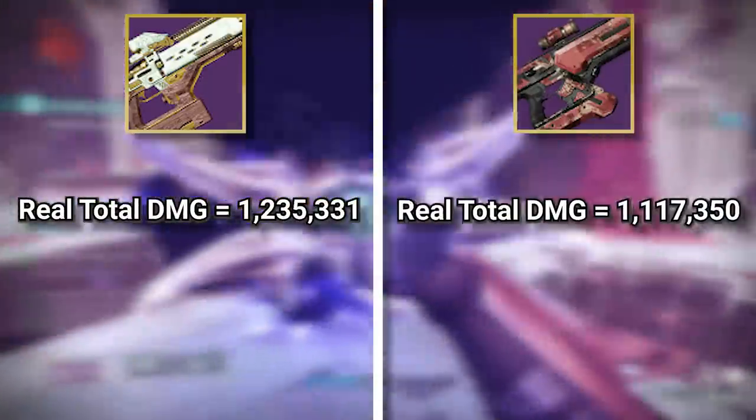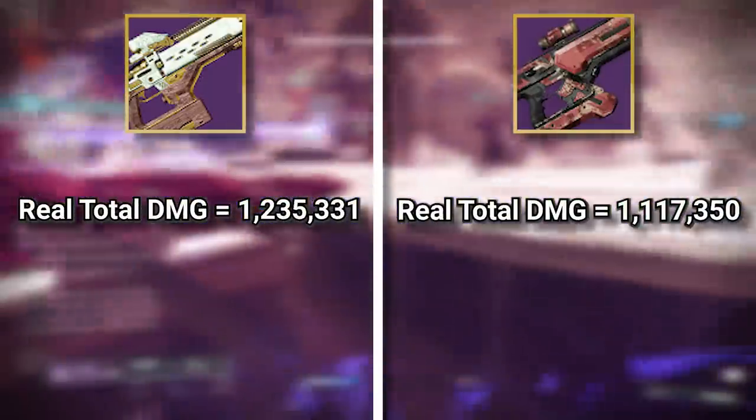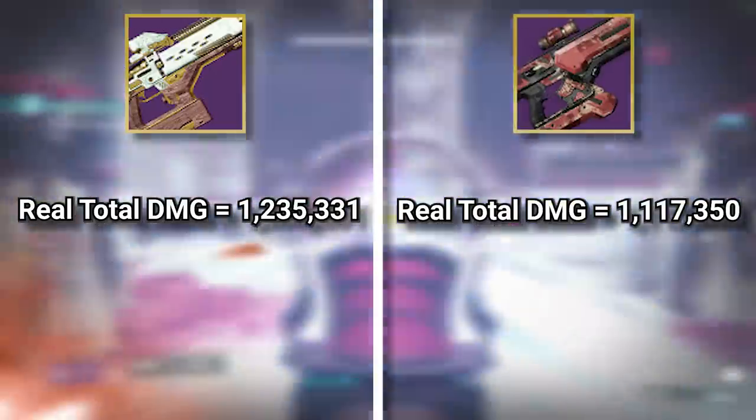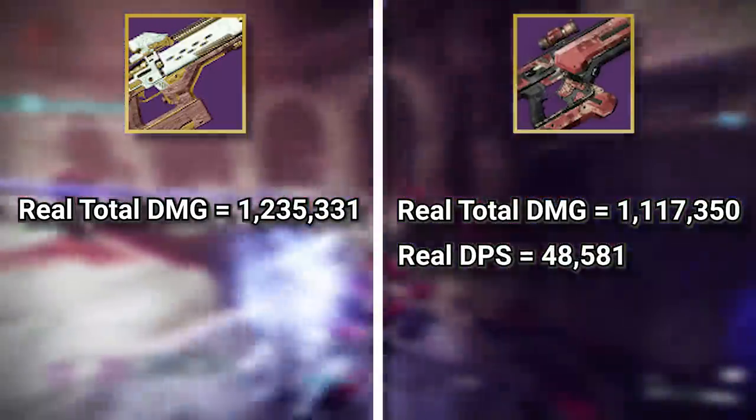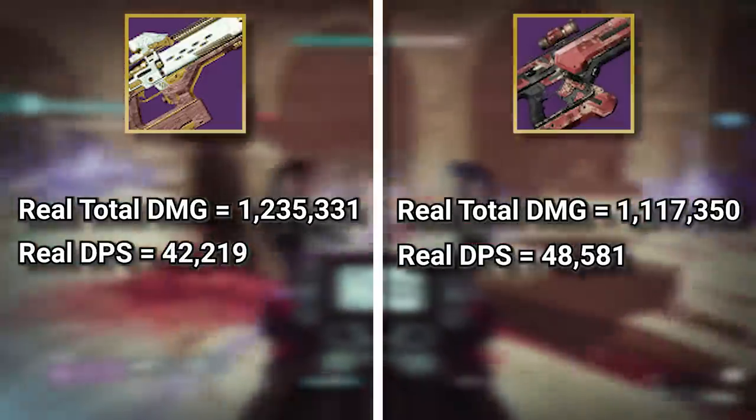The results are as follows. High impacts are the clear winners for total damage, with a true health bar total damage of 1.23 million compared to a weaker 1.1 million true total damage for rapid fires. However, rapid fires have a slight edge on DPS, coming in at a true DPS of 48,000 with high impacts at a weaker 42,000 DPS.